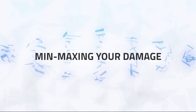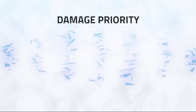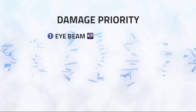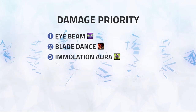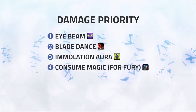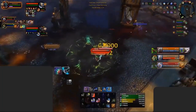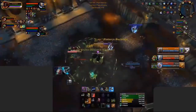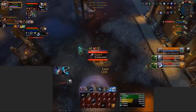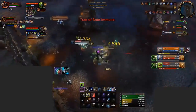When it comes to min-maxing your damage, the first important step is to know your standard rotation and perform it well. Your rotation priority will look like this: Number 1, Eye Beam. Number 2, Blade Dance. Number 3, Immolation Aura. Number 4, Consume Magic for Fury. Number 5, Chaos Strike. And Number 6, Demon's Bite. As for burst pressure, it's important that you have enough fury to keep up Immolation Aura so you can continue your normal rotation and fit in 2 Blade Dances whilst Demonic form is up, which will maximise your burst damage. Then you'll want to simply dump any leftover fury with Chaos Strikes in between your Blade Dance cooldown.